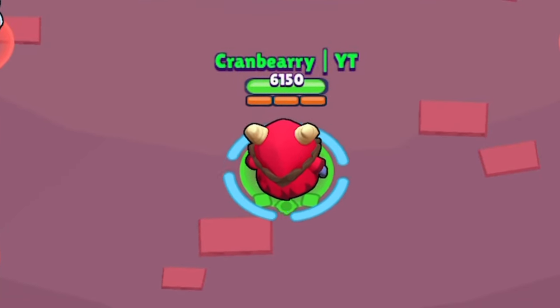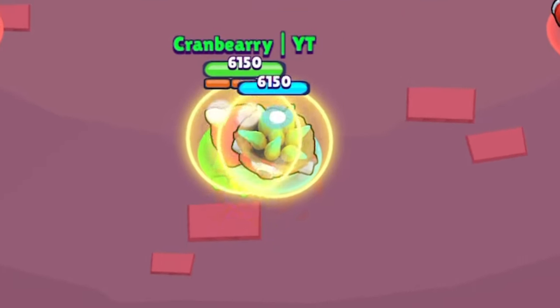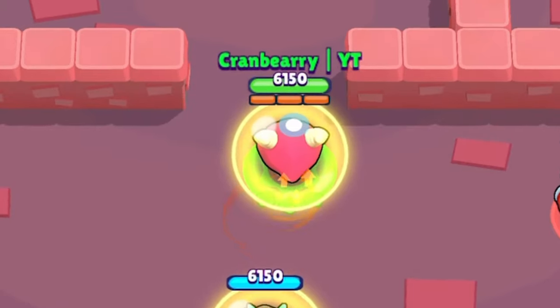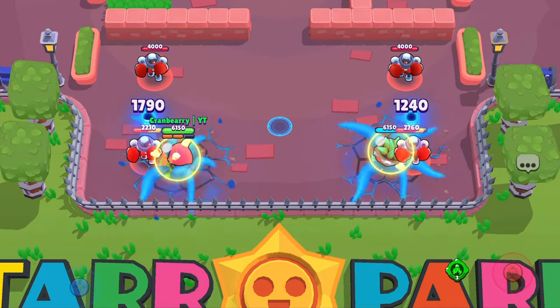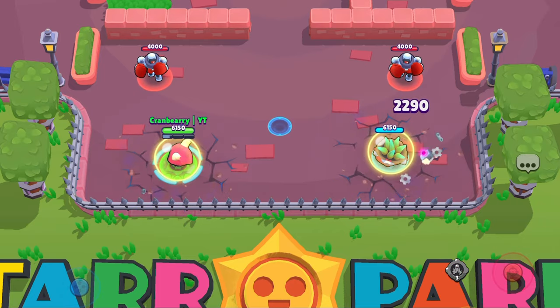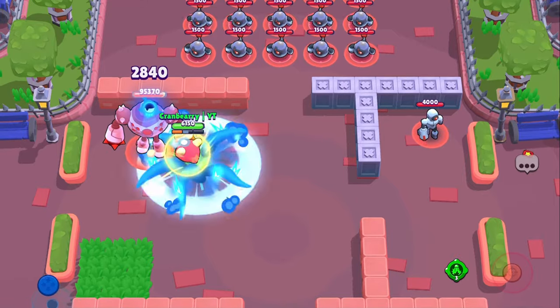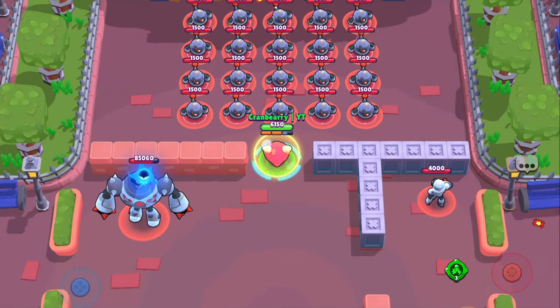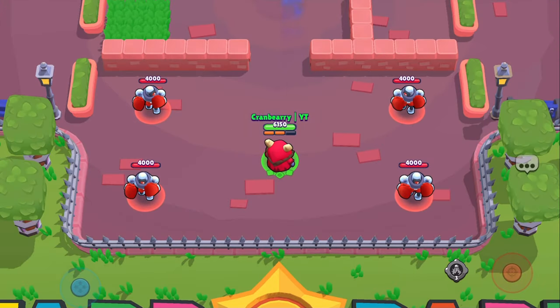RT's super is pretty unique. He will split his body into two halves and basically become Jackie. He will leave his lower body behind and glide around with his top half. Unfortunately, he cannot fly over water like Eve can. When he attacks, both the lower and upper body will attack, and yes, the damage will stack. This attack will also mark targets like his main attack. When he charges his super again, he will snap back to his lower body and become whole again, and he will also heal 1000 hit points.